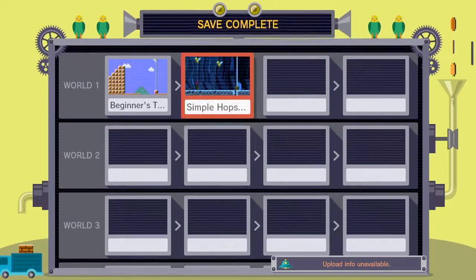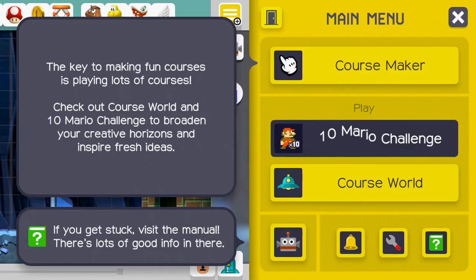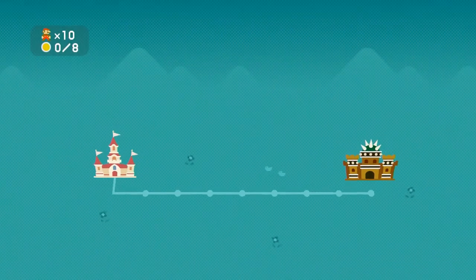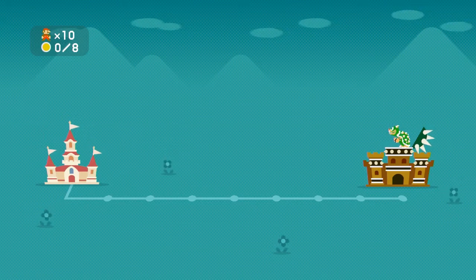Now how about we try the other levels? The key to making fun courses is playing lots of courses. Check out Course World and 10 Mario Challenge to broaden your creative horizons. Let's check out the 10 Mario Challenge: try to clear all 8 courses with only 10 lives. Any new courses you clear will be added to CourseBot. 10 lives, 8 stages - and there's Bowser!